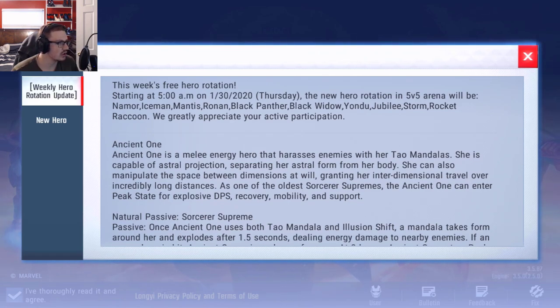We have the free hero rotation for this week starting at 5 a.m. on Thursday. The new rotation will be Namor, who I literally just bought for 20,000 gold for that gameplay video a few videos back — so that kind of peeves me off. Also in rotation: Iceman, Mantis, Ronin, Black Panther, Black Widow, Yondu, Jubilee, Storm, and Rocket Raccoon. Nothing too crazy except for Namor, who we haven't seen yet — very cool, but I just wasted 20,000 gold.